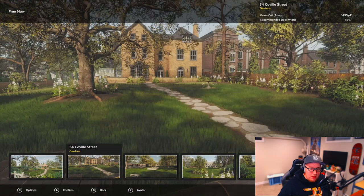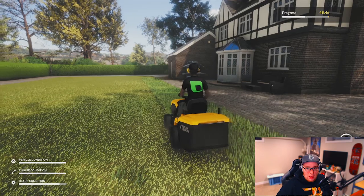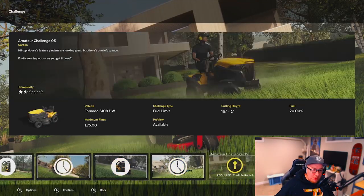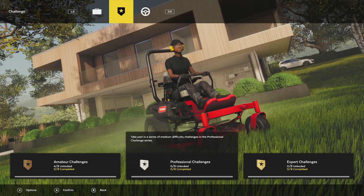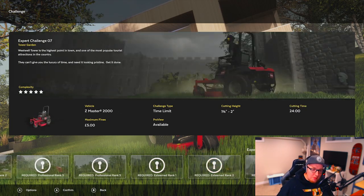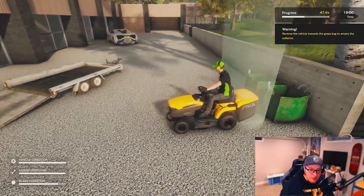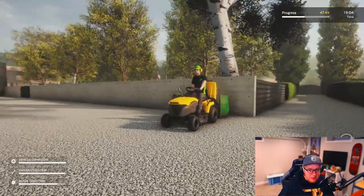Free Mode allows you to pick any location and any mower — assuming you've unlocked them in Career Mode — and practice cutting grass or not running over the owner's tulip garden. In Challenge Mode, your progress in Career Mode unlocks challenges at three levels of difficulty, including time limit, fuel limit, and striping scenarios that will challenge your ingenuity and mower control. The game is $29.99 USD, available August 10th on Steam, Xbox Series X, and Xbox Series S.